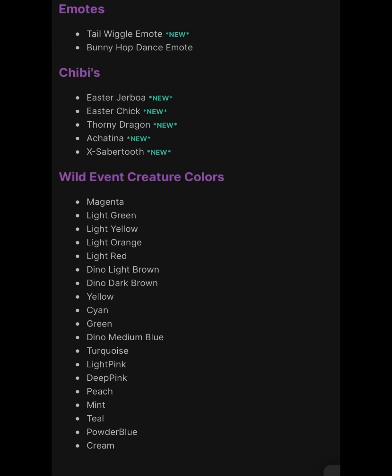The wild event creature colors are: magenta, light green, light yellow, light orange, light red, dino light brown, dino dark brown, yellow, cyan, green, dino medium blue, turquoise, light pink, deep pink, peach, mint, teal, powder blue, and cream. That's all the creature colors and everything being added in this update.